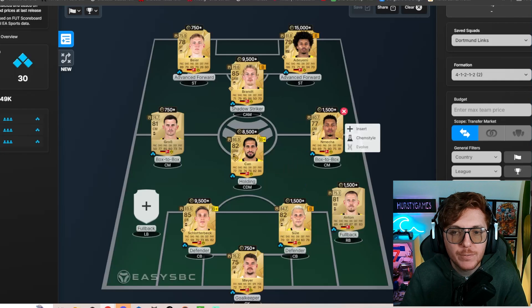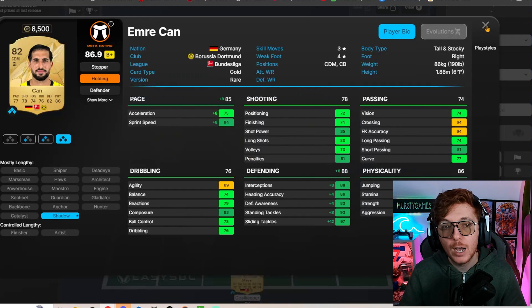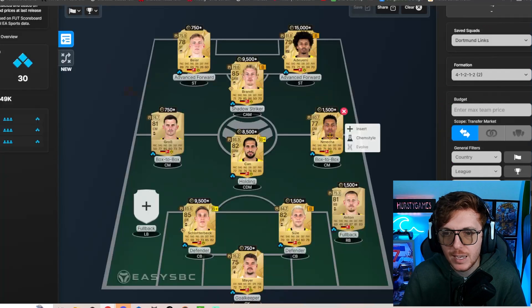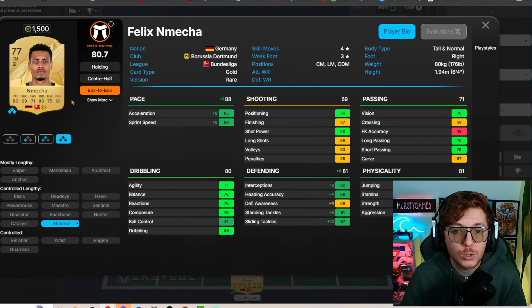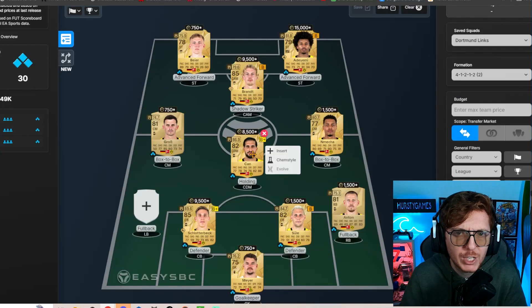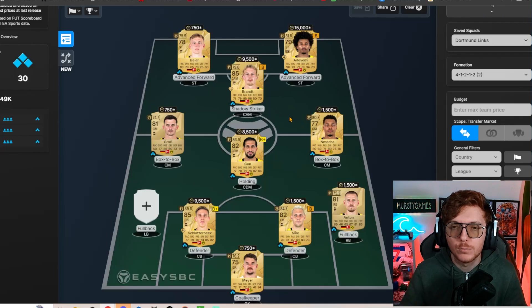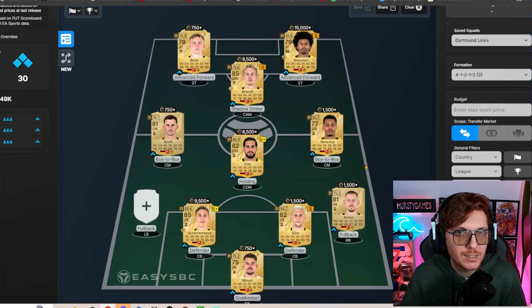The same can be said for Nemeča and Emre Can. Emre Can is a really nice-looking CDM — he can't play center mid, which is frustrating, but he's not bad at center back either, though I think he's better at CDM. Nemeča is like a really nice box-to-box with a defensive mindset — whacking a shadow on him makes his card look phenomenal. With an anchor, he's got great pace, physicality, and defensive stats. I think he'll be cheaper than Emre Can — Can will be around 15,000 coins, while Nemeča I think will be under 10k to start.